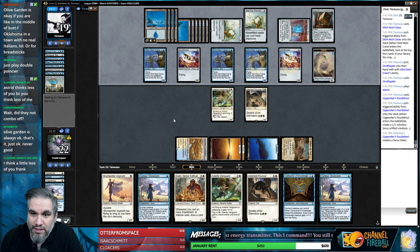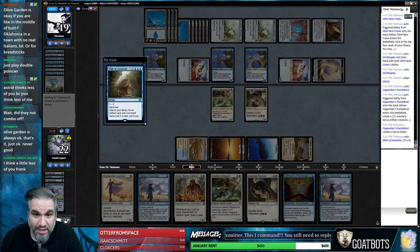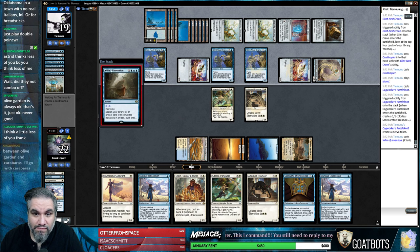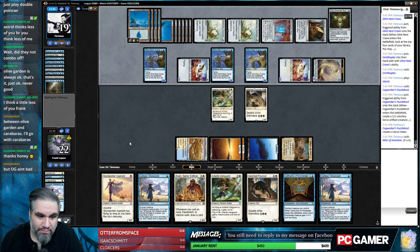Here comes Paradoxical Outcome - you guys ready? Or War of Invention for another Aetherflux for six. There it is. That's good.